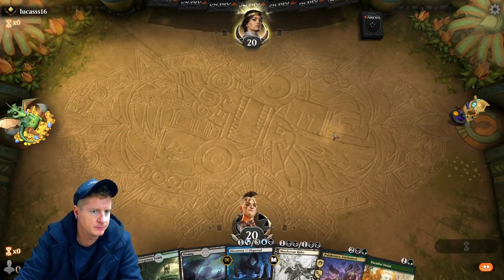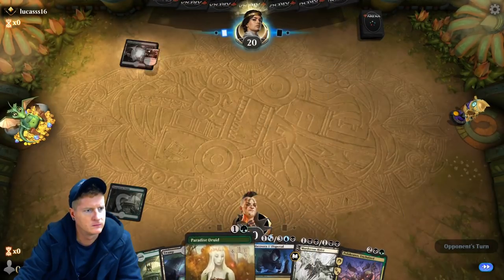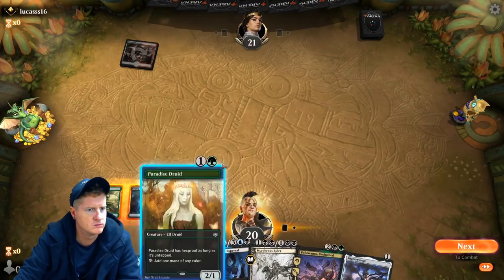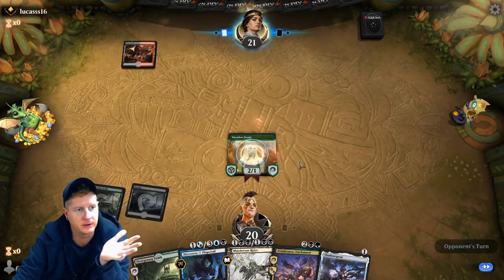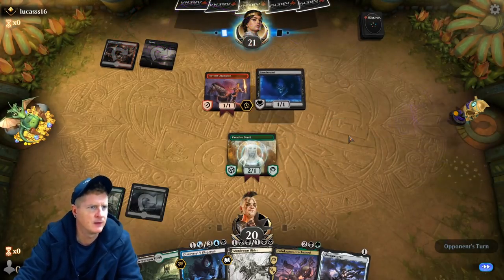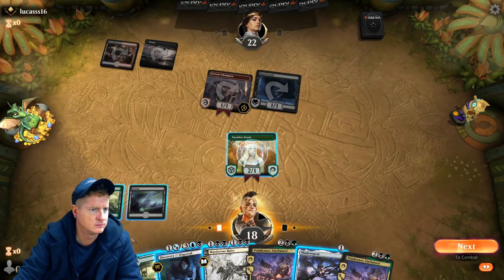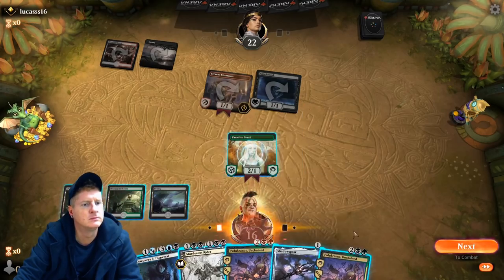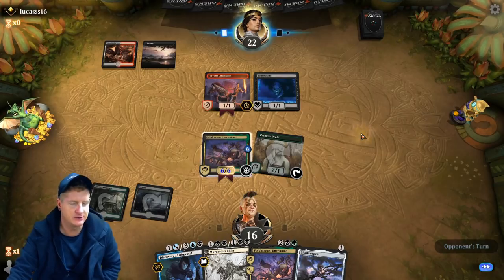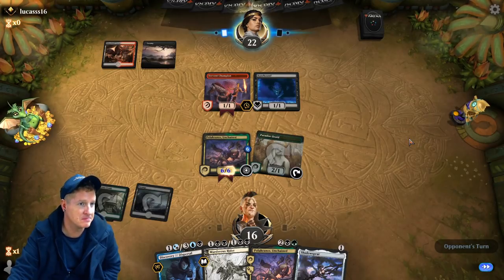Keepers. Get a tap land out. He's got blood on his hands. Paradise Druid — I like Paradise a lot because it makes for a turn three Polukranos. Oh boy, he's gonna do stuff guys. That hasty fellow. Cool story bro, but can you deal with that? He's Rakdos — he's going to end up killing it. If he knows how to use his deck. If not, we just go Shadow Spear.